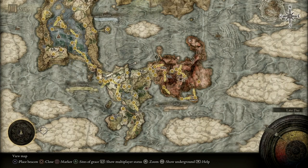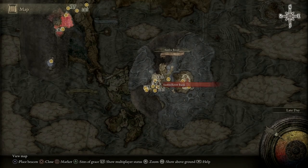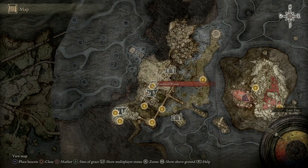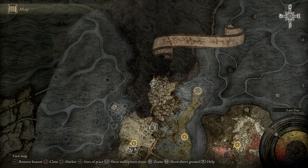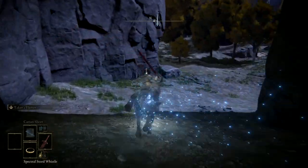The first thing you want to do is head to this part of the map, to the Nokron Eternal City. It's in the underground area of the map in Elden Ring. You get here by defeating the Mimic Tear — that's yourself. Then go to the Ancestral Woods Site of Grace right here, and I'll show you where to go from there.